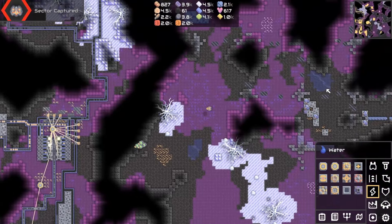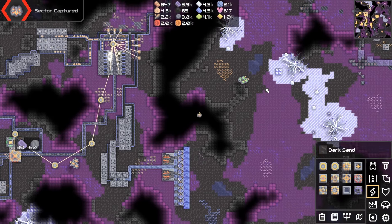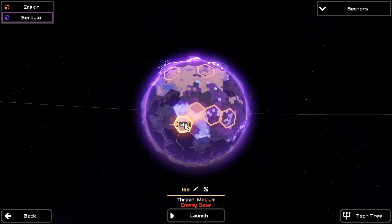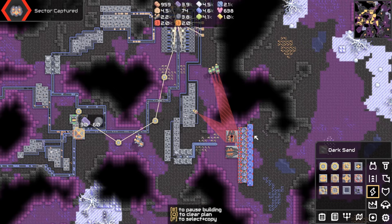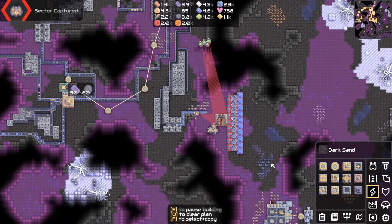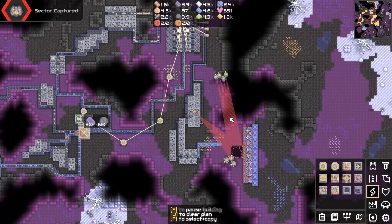Oh shit, it says 'sector captured'! We did it — we actually did it. I'm going to change this to monos then. That easy. And we have another threat there, so I suppose we should probably try and take that out too. We don't need any of you going on anymore — the defenses are useless now. Yeah, I have a feeling we're going to be chasing around the world, going from one place to another trying to get rid of the threat.